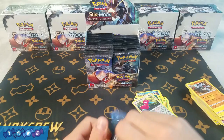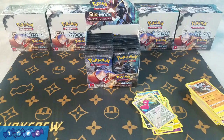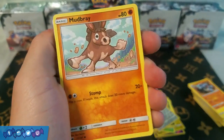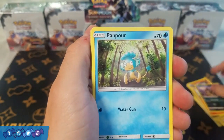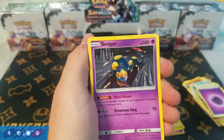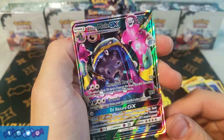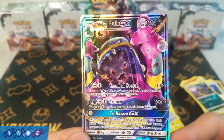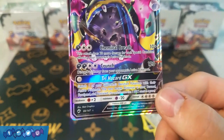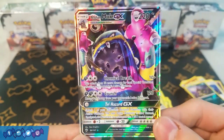Seven packs in and no Ultra Rares — we gotta change this. I got a good feeling about a Tapu Fini here. Next pack: Mudbray, Alolan Rattata, Panpour, Caterpie, Porygon, Psychic Energy, Rotom Dex Pokefinder, Seviper, Super Scoop Up, Alolan Rattata, and an Alolan Muk GX! Alolan Muk's not a bad card — we posted some videos with this guy recently. He has that neat free GX attack where you switch your opponent's benched Pokemon with their active, and the new one is burned, paralyzed, and poisoned. Definitely a very annoying card, happy to pull him.